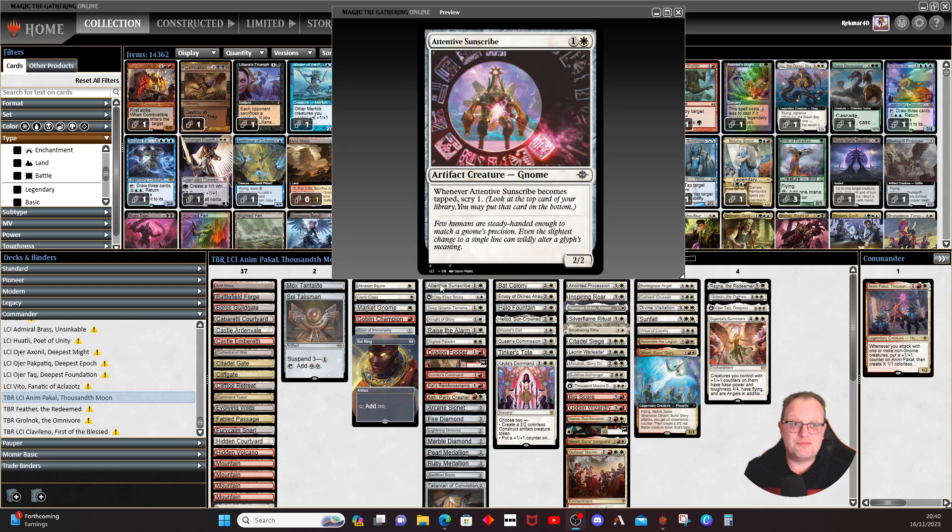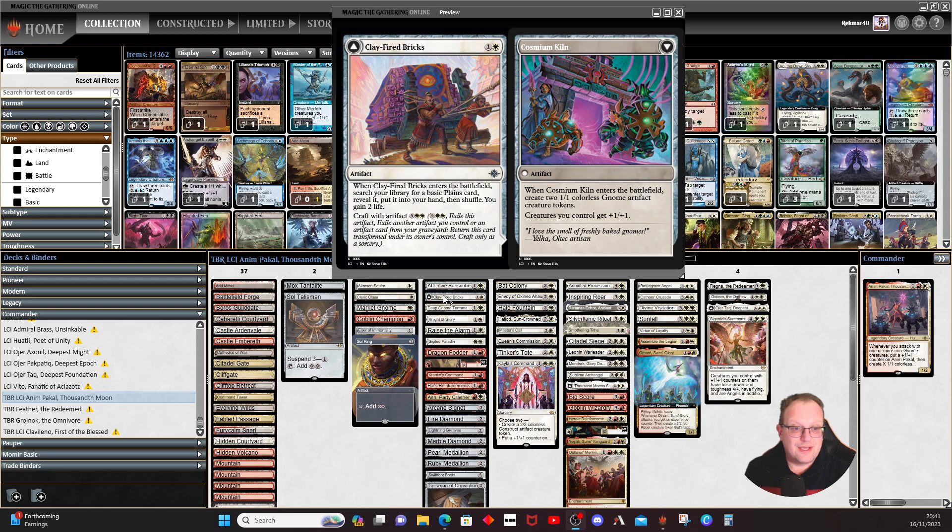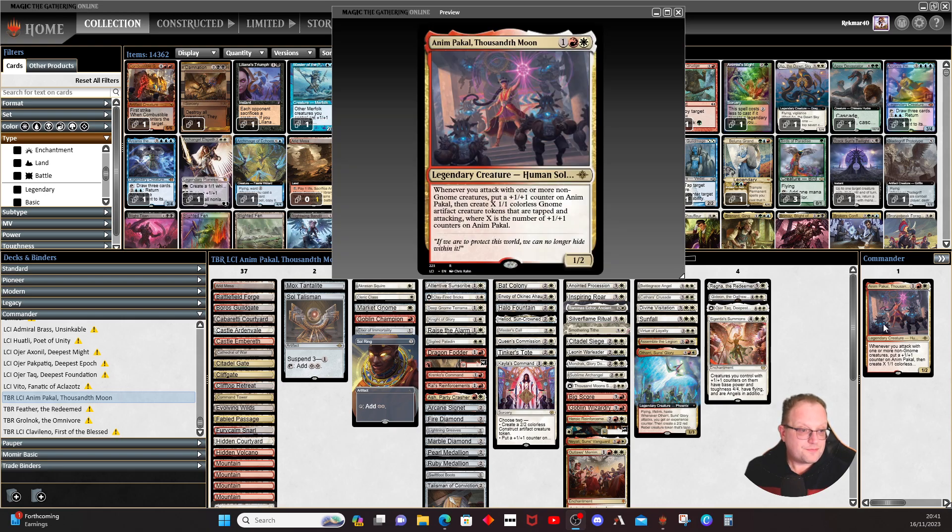Attentive Scribes is one of the new gnomes — we get scrying going, and you get to scry when it becomes tapped. Clay-Fired Bricks I do like: when it enters the battlefield you search your library for a basic Plains, reveal it, put it in your hand, then shuffle and go to two life. Dropping it on turn three means you'll hit your land drop. Then you can eventually craft it with one of your gnomes and flip it — it gives all your creatures plus one/plus one.